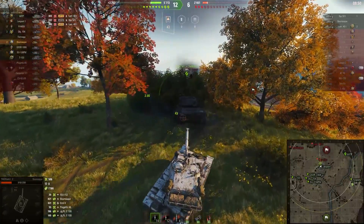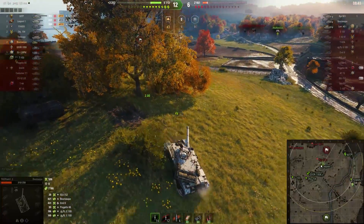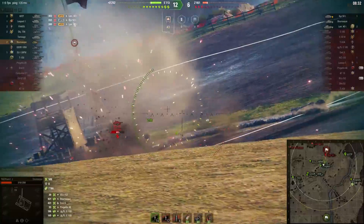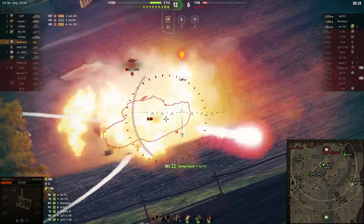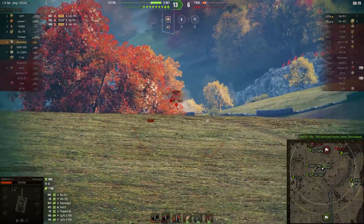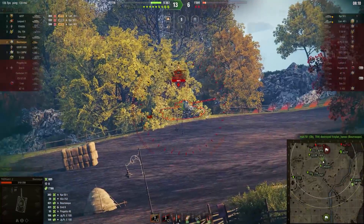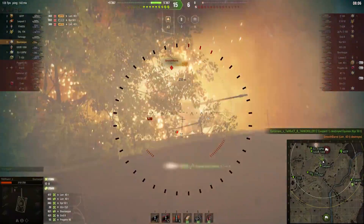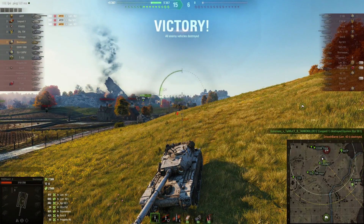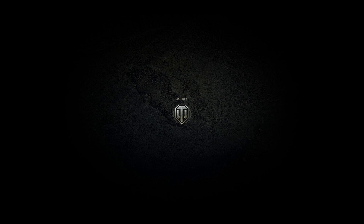This tank does accelerate quickly and has a top speed of 62 km/h. With the right equipment you can get it all the way up to 67 with the turbocharger — I'd highly advise you to use that as well. We have a KPZ 50T running away — we didn't hit him, but he didn't hit us either. That's something you have to get used to: you have some really wonky aim time and sometimes a really wonky shot. But we're able to put one into the Lorraine 40T. In the end, still a pretty good game — we did about 1,700 damage and spotted about 2,000 damage.